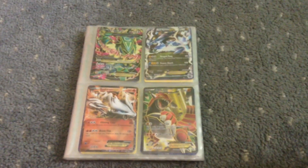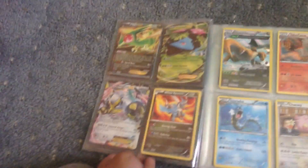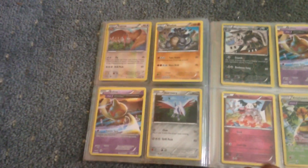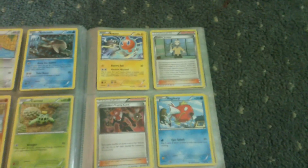We have Pansear. There's a lot left to go. We also have Porygon. We have Rollout Kent. We have Wooper. We have Fennekin. We have Rotom. We have a Trainer Card. We have another Trainer Card. We have Magikarp.